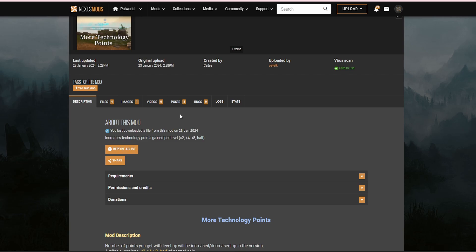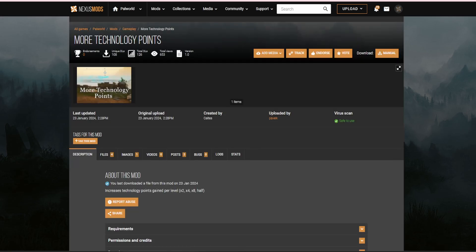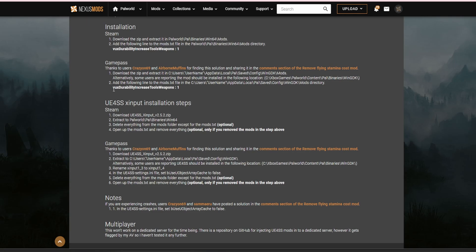Just to show another example — this is the Durability mod. You'll download that file in the same way and just add that mod name to your mods.txt at the bottom. Now that it's all done, you can head into Steam and start playing the game with your new mods.